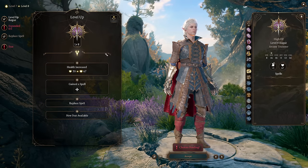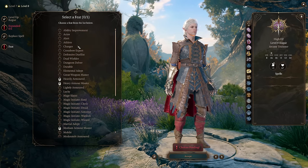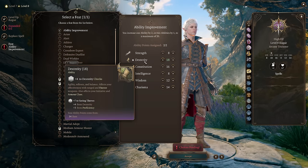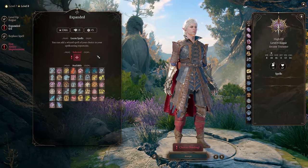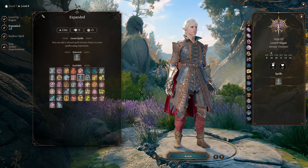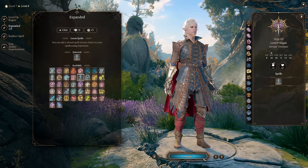At Rogue level 8 we get another feat, and we're just going to pick up Ability Improvement to get to 18 Dexterity, landing our attacks much more often. For our Expanded Spell List pick, we'll just pick up another utility spell like Invisibility. Now our spell list is basically perfect, so we don't need to replace anything at this point.